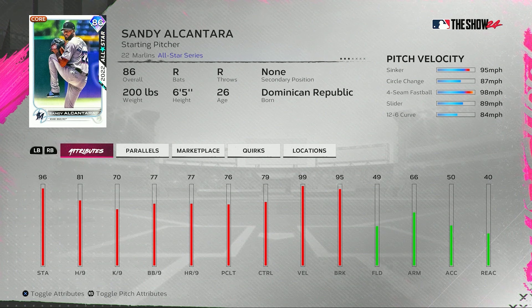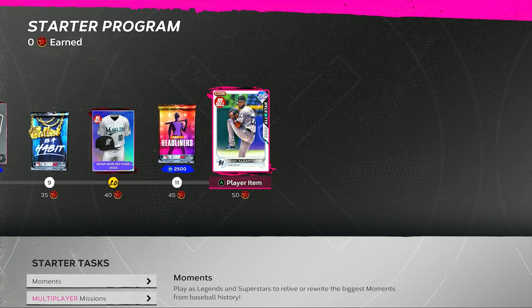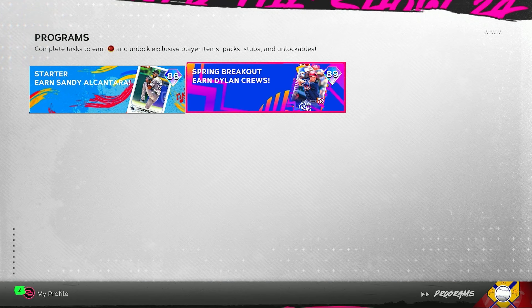This 86 overall Sandy Alcantara — man, I wish the Cardinals had somebody like him. We see the velo up in the top right for Sandy, good pitch selection as well, and we see the control in each of his pitches. That sinker should be pretty nasty. Looking at the pitch break on each of them — 81 hits per nine for Sandy Alcantara. One quirk: he has Home Body. And that's going to be the starter program here in MLB The Show 24.